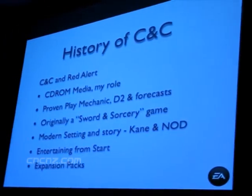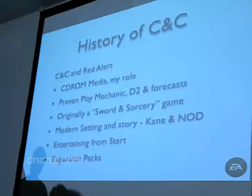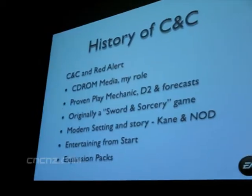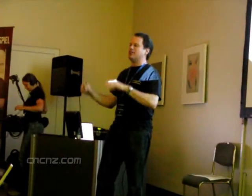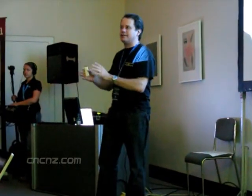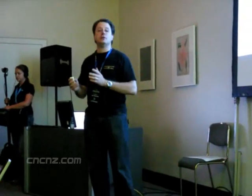Moving on from Dune 2 — one of the things we liked about it was the original forecast. Virgin was like, you know, that strategy stuff — you'll probably hear this again and again, I've heard it for decades — probably going away. It's just too complicated, people don't really like it, real-time feels really hard. You'll probably sell 20,000 copies. So that was the original forecast for Dune 2. Back then, if you sold 100,000 copies, you were doing really, really well. And Dune 2 sold 300,000 copies in about a month and a half.